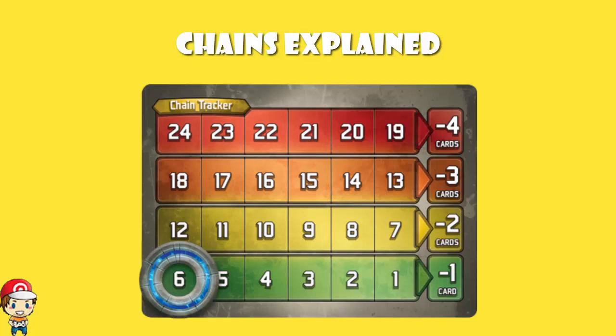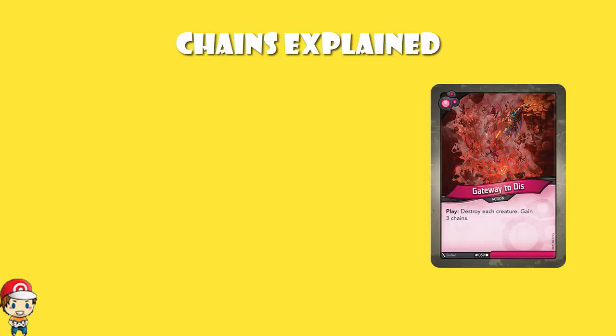And we often see this on particularly powerful cards, where you're given chains as a trade-off. You get this, you get to use it, it's awesome, but there's gonna be some consequence. So Gateway to Dis from back in Call of the Archons - destroy each creature, gain free chains. Now free chains is a lot. Gaining free chains is about as much as they tend to give you, but this lets you completely board wipe. And the thing to remember about Gateway to Dis is that it's not an Omega card, so you can literally play it and then play your own creatures. So it really does deserve the free chains.